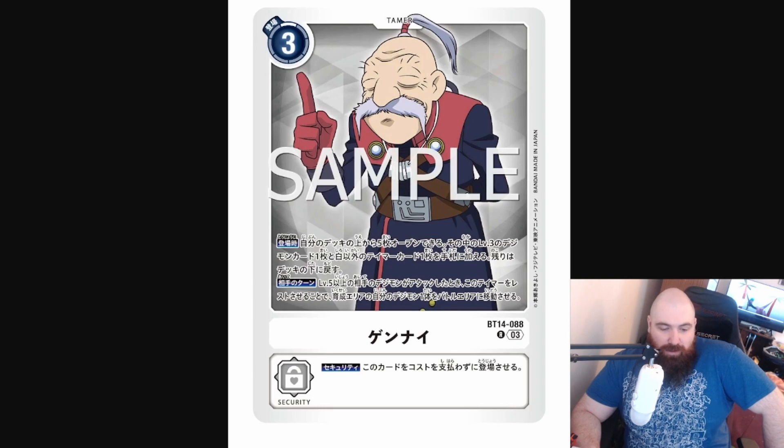So I thought we were going to get ourselves a white Tamer, which we did in Gennin — it's kind of cool. The effects of Gennin are: on play, you may reveal the top five cards of your deck, add one level three Digimon card and one non-white Tamer card amongst them to your hand, place the rest at the bottom of your deck. On opponent's turn, when an opponent's level five or higher Digimon attacks, you may suspend this Tamer and move one Digimon from your breeding area to the battle area.